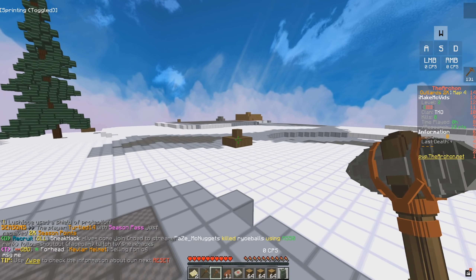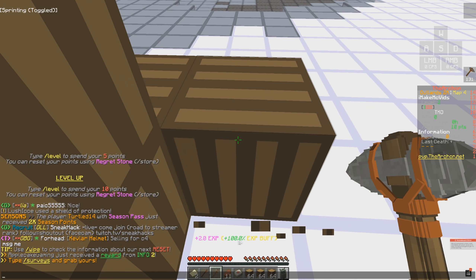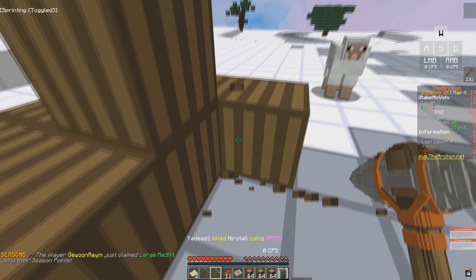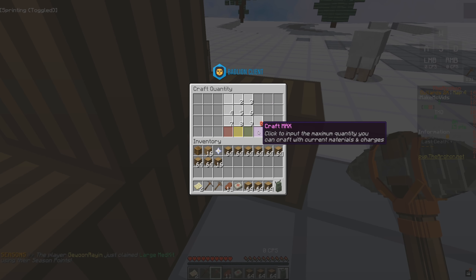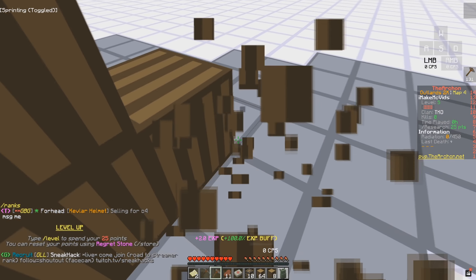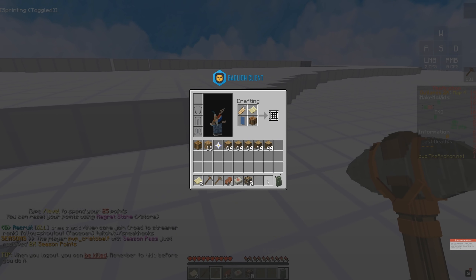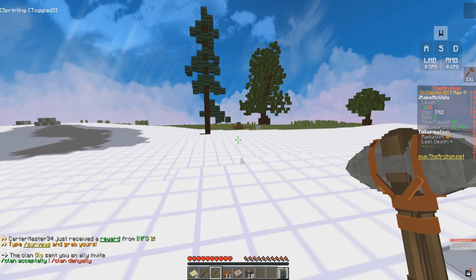I'm just going to run around collecting resources, trying to find a flat place to build my base. I just realized there's actually a 100% XP buff on right now, so doing this is going to get us leveled up quite quickly. I still realize I'm going to have some advantages because with my Partner rank I do get to craft logs instantly. But to be fair, that's not really a big thing — it's just going to make my videos come along faster.